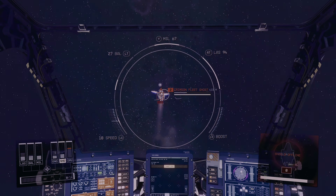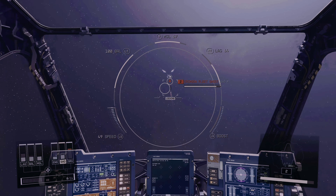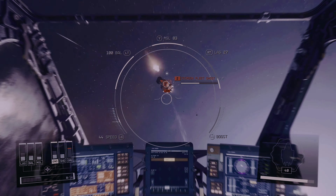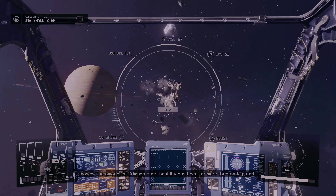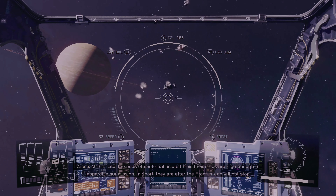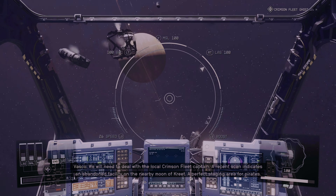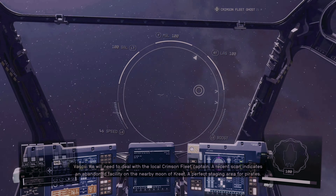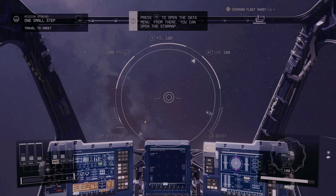Threat has been neutralized. Engaging second target. Taking damage — return fire. We convert some power to the shields. Crimson Fleet hostility has been far more than anticipated. At this rate, the odds of continual assault from their ships are high enough to jeopardize our mission. In short, they are after the Frontier and will not stop. We will need to deal with the local Crimson Fleet captain. A recent scan indicates an abandoned facility on the nearby moon of Crete — a perfect staging area for pirates. Looks like we need to plot and chart a course for Crete.